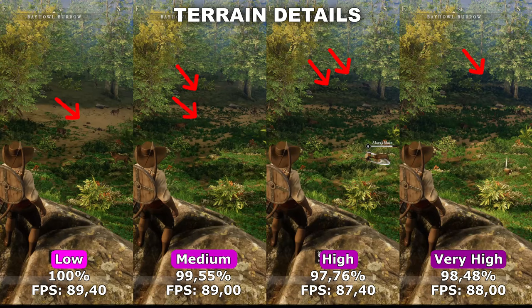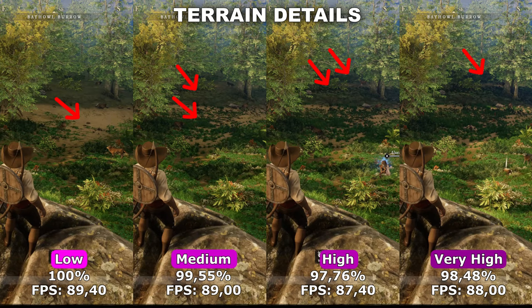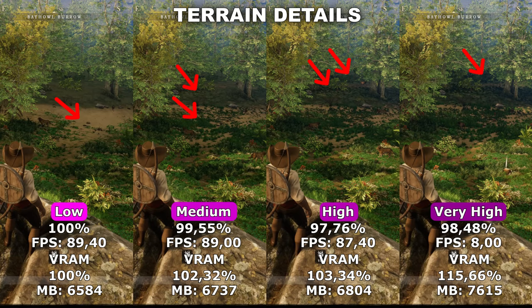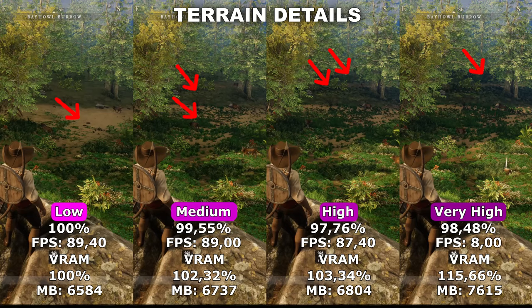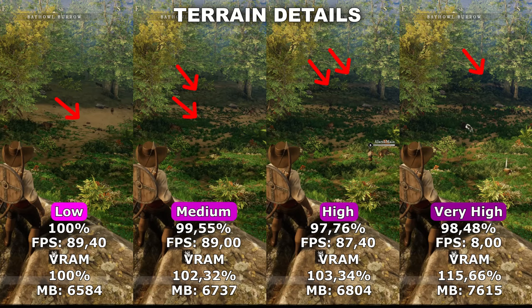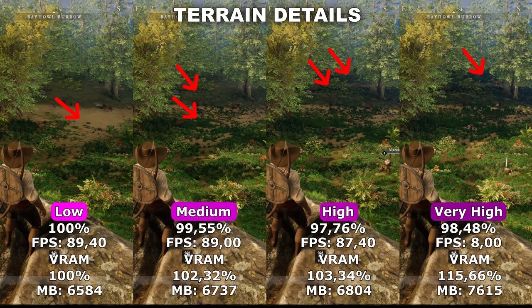In terms of performance, this doesn't really seem to affect your FPS that much — at most around 2% — which makes sense because this will affect your VRAM a lot more, since you have to have those extra foliage and grass loaded into VRAM. Between low and very high there is a massive VRAM difference, however between low, medium and high there's not much difference — only around 3 to 3.5% extra VRAM. Between high and very high it goes to extremes, using up to around 15% extra VRAM. Like with object details, I'd recommend setting this based on the VRAM you have available, but I'd suggest using either medium or high because it makes a big difference — you won't notice foliage pop-ins while running around outside in the world.